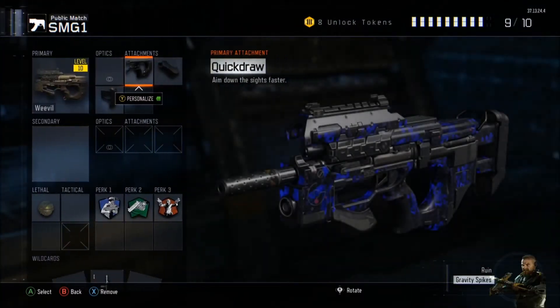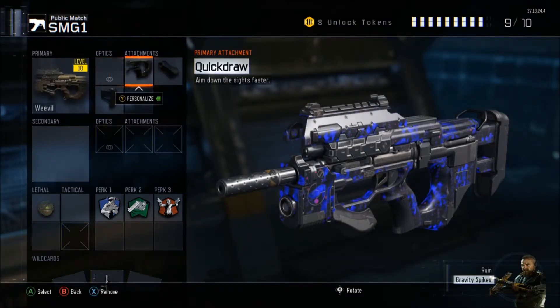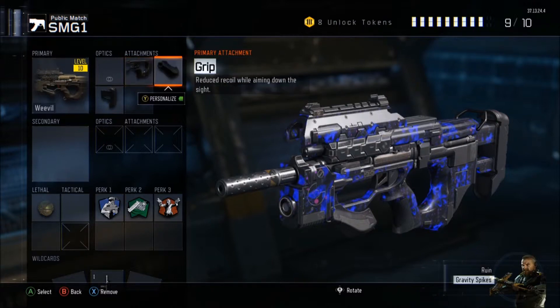Next is Quick Draw. It's an SMG class so you need to aim in quickly. This really helps you boost your aim down sight speed, especially if you're going to rush people and get up in their face. You need to aim a lot quicker than they do.